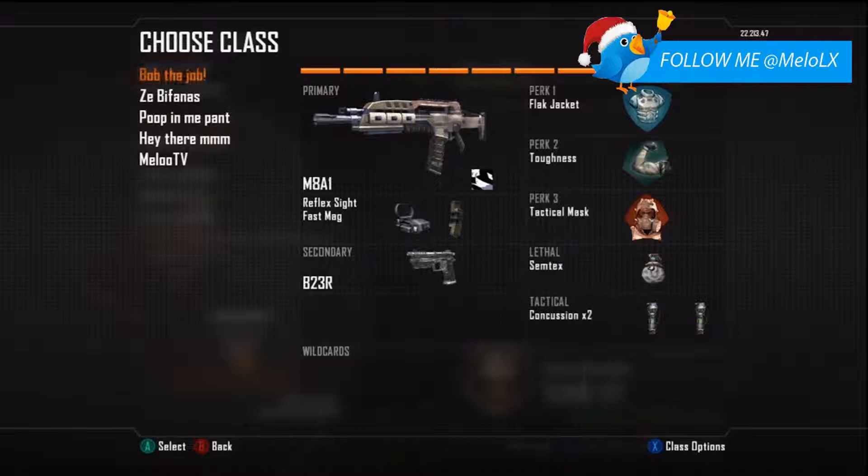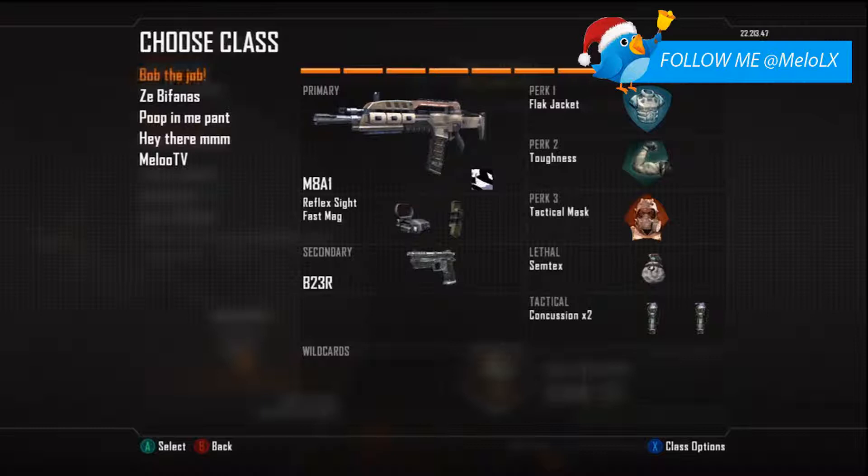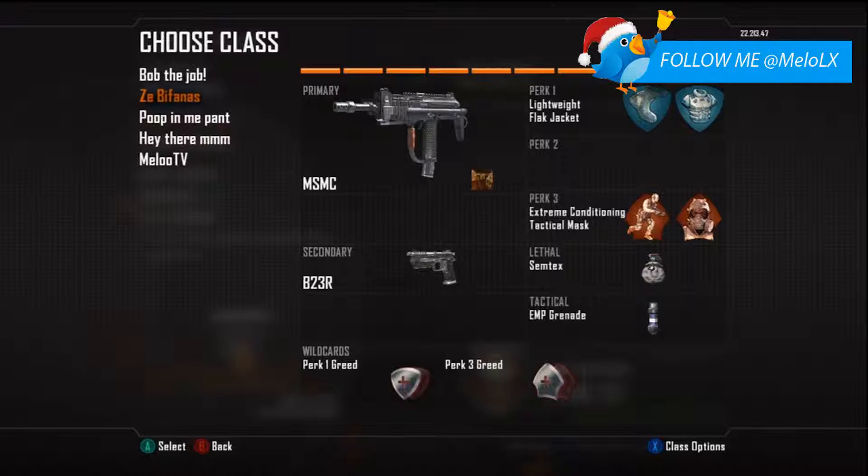So to quickly run through all my classes: Bob the Job is my holding AR — I use it to hold positions. For example in Capture the Flag, I'll do the cutoffs, not play the objective directly, but wait for enemies to spawn and cut them off. The same applies to the Melo TV class with the M27 — if I'm not hitting my shots and dying a lot with the first gun, I switch to that one.